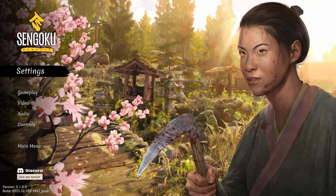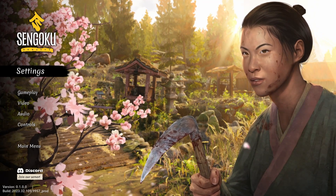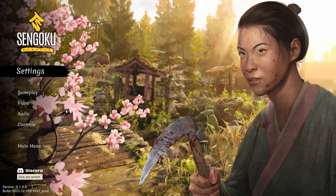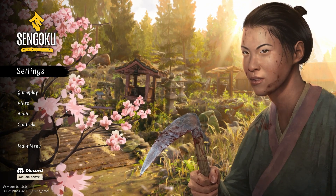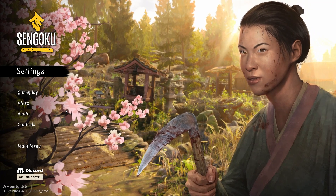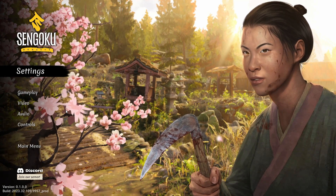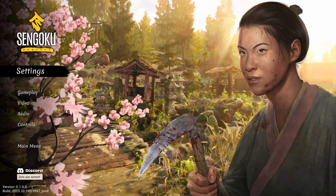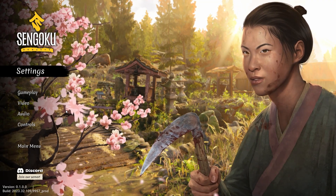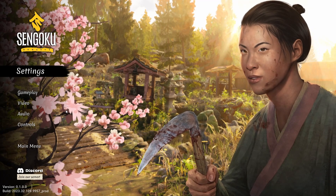Today we have a relatively new game called Sengoku Dynasty. It came out the 10th of August 2023, single player and co-op, with mostly positive reviews — 1,667 reviews so far. The price is $24.99 on Steam. I think for an early access game, 25 pounds is quite a high price. A lot of reviewers said the same thing: there's no voice actors for any of the characters, it's all dialogue reading.